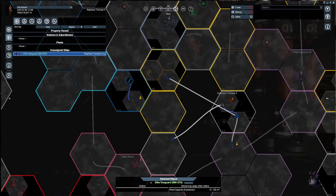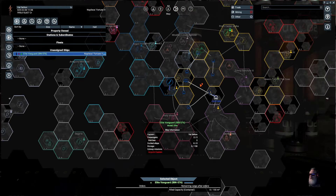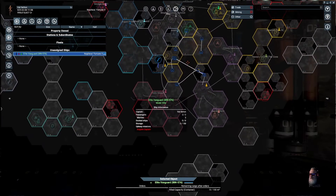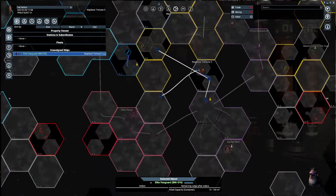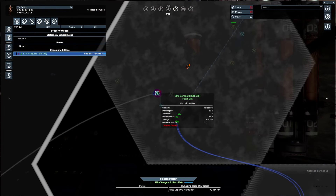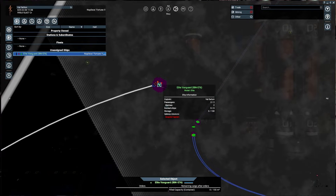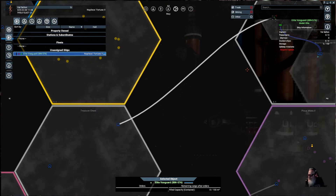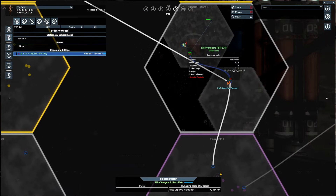I'm going to zoom out here. I've used some console stuff to reveal everything, to make it easier to do these videos for y'all. Once you get to Napelios's Fortune 2, come in through the jump gate here — whether you're coming from the treasure chest area or even from Napelios's Fortune 6.